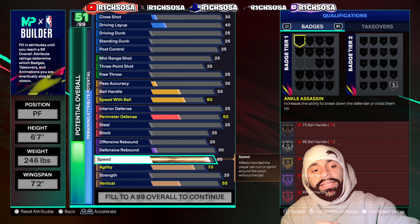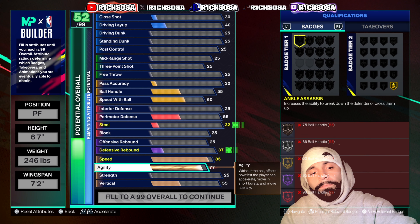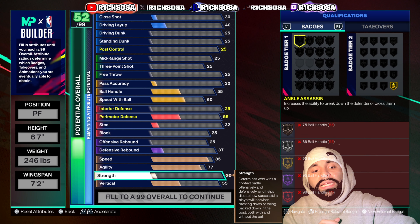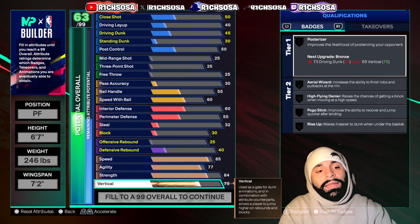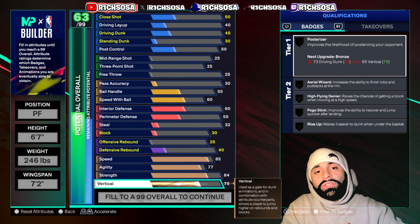For speed today I'm going to put this all the way up to an 85 — already we're faster than a lot of bigs and guards. For agility let's go with a 77, and 84 for strength, so you're going to be able to be a bully down low. Then for the vertical, move this all the way up to a 75. These numbers are pretty balanced, and every single attribute and number is very important and specific when it comes to the badges, animations, and takeovers.